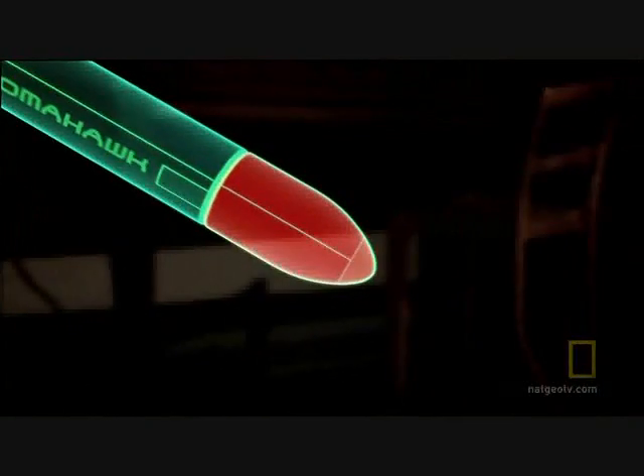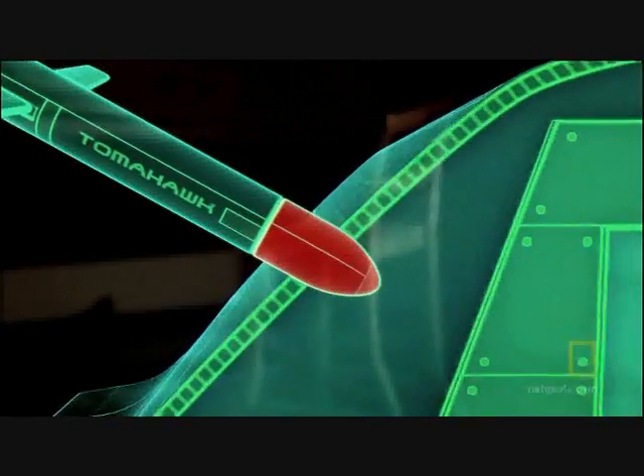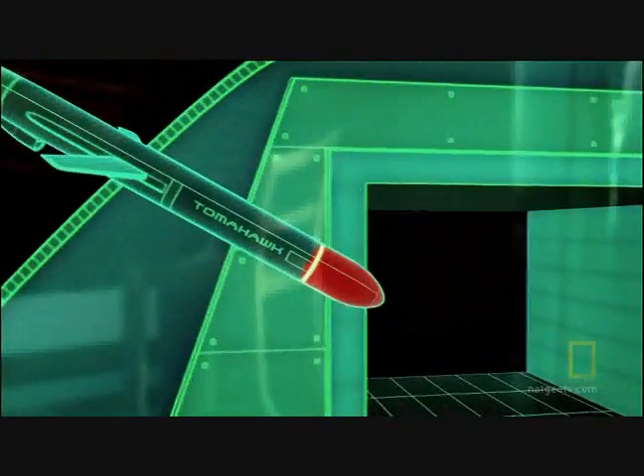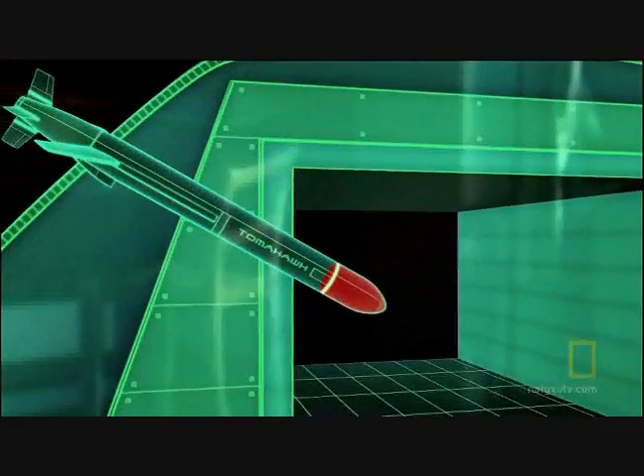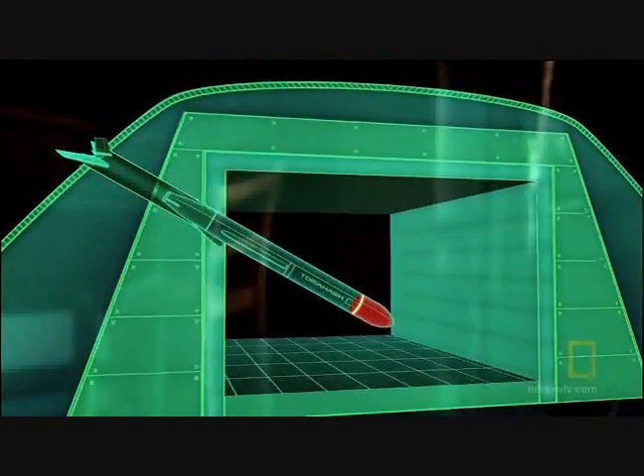To pack more punch, a cruise missile needs a bunker-busting warhead filled with heavy metal. As the heavy warhead pushes the missile deep into the target, a smart fuse detects what kind of material it is traveling through. Once it reaches the air of the bunker, the warhead detonates.